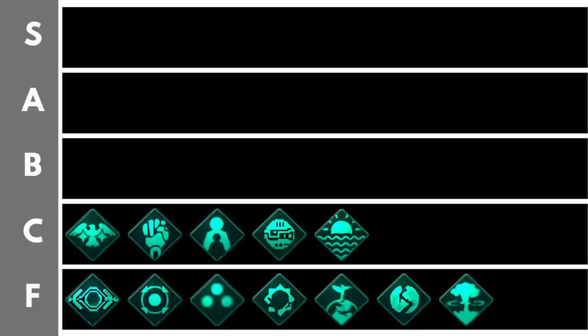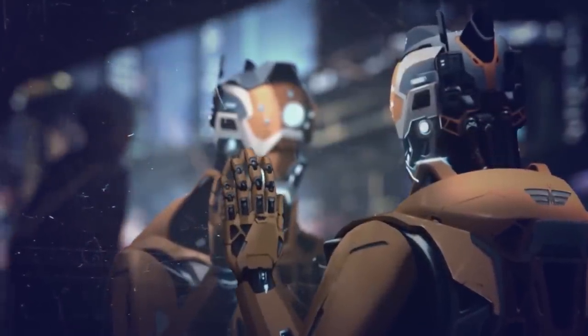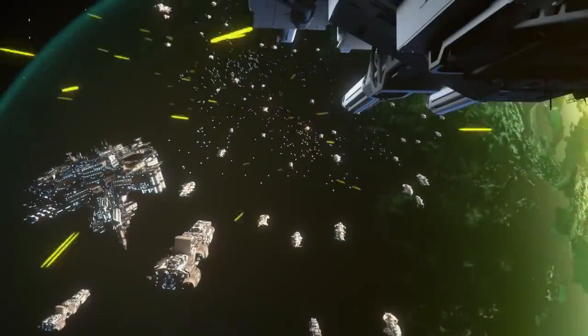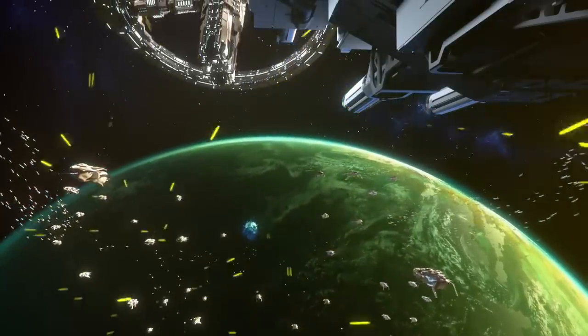The Mechanist origin requires the Utopia DLC and used to be one of my favorites back when it was a civic. It starts you with powered exoskeletons technology researched, robotic workers technology, minus 5% robot upkeep, a robot assembly plant, and eight of your pops as robots. The reason this isn't fantastic anymore is that it's pretty neutral — you can unlock powered exoskeletons and robot technology within five to ten years anyway, then build a robot assembly plant yourself. The robots are basically the same as regular pops, and now that we have newer competing origins, the Mechanist is in need of some love.